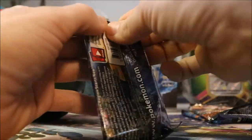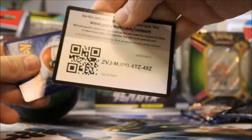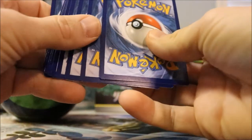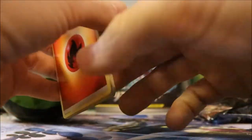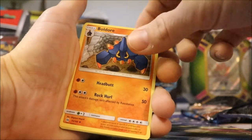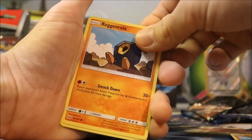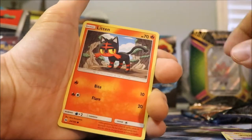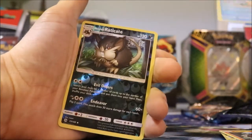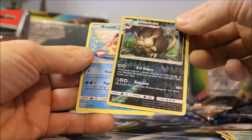We'll go with the Sun and Moon base set first. Got a green card — or a code card for you. Four to the front: Fire Energy, Grubbin, Boldore, Switch, Growlithe, Roggenrola — I don't know how to say that — Cosmog, Litten, Psyduck, sweet! Reverse Alolan Raticate and a Bruxish. I always like the Psyduck.